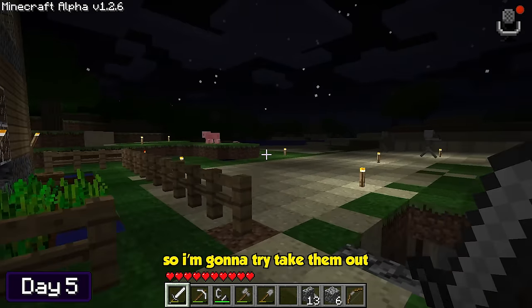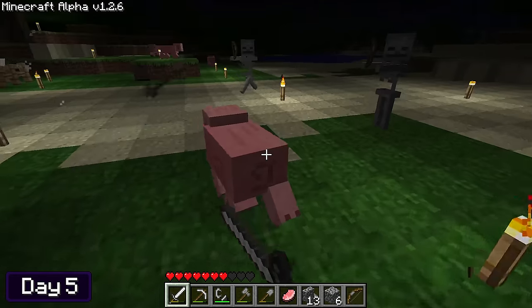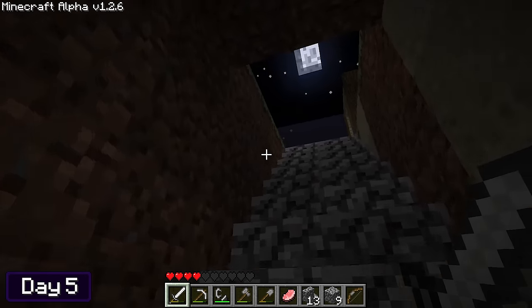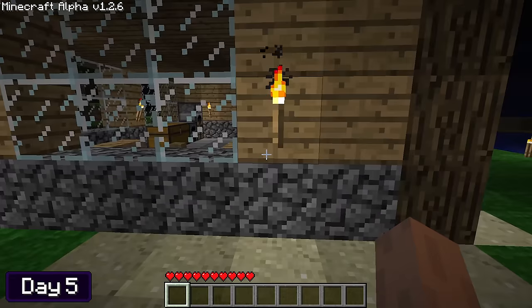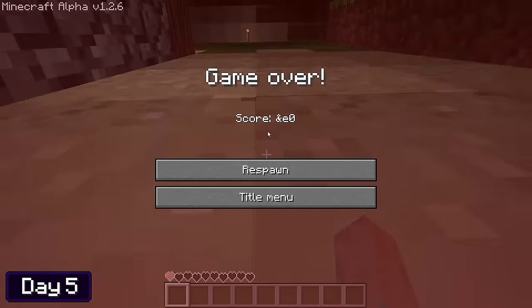I spotted some pigs — I need some food, so I tried to take them out quick. It turns out that wasn't such a great idea, because I was quickly ambushed by some skeletons. I ran down into the mineshaft for shelter and then decided to dart toward my house. There wasn't hardcore in Minecraft Alpha, so when I spawned I was right outside my house. I tried to get my stuff back, but then found myself in a fistfight with a spider — it got the better of me and I died again.